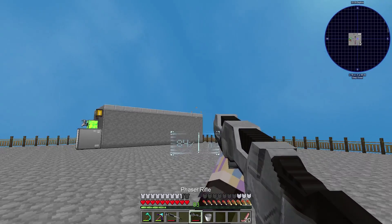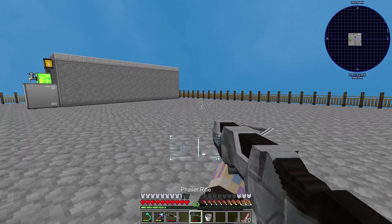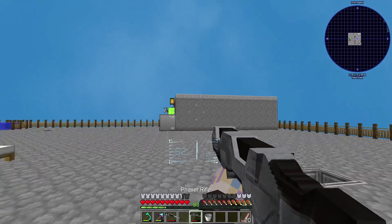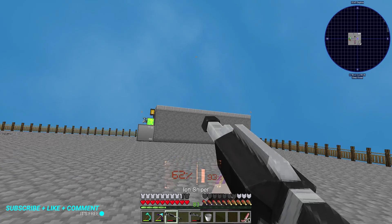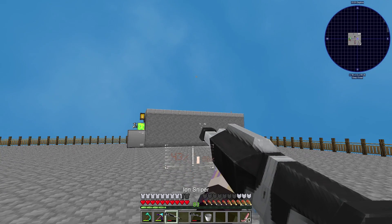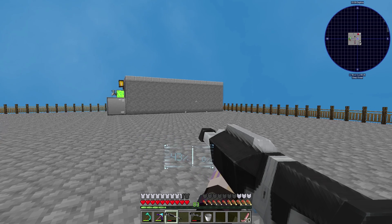The Phaser Rifle does about nine damage, shoots a little faster, and uses power with a heating mechanic. As it shoots, if it overheats you can't shoot. Last one is the Ion Rifle — 22 damage, but uses a large amount of that percentage and produces a lot of heat. Pretty cool little weapons. They're really loud, but we got lasers, which is awesome.